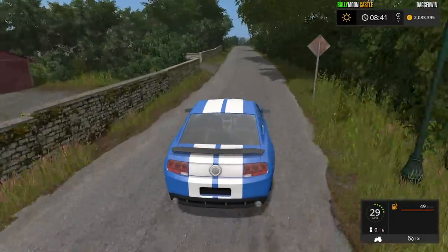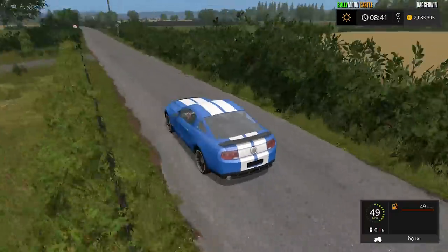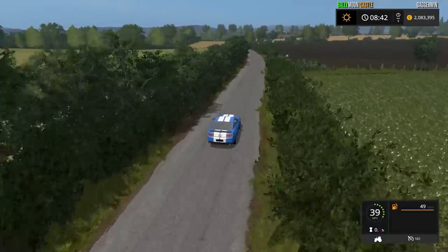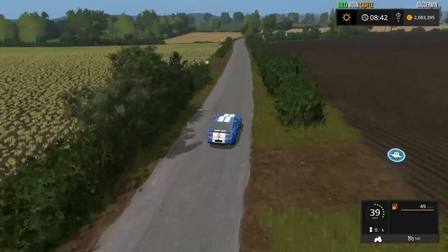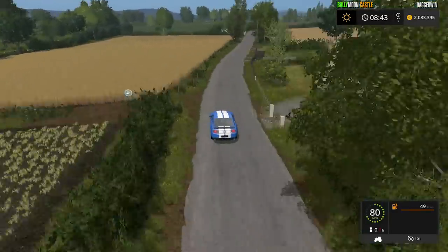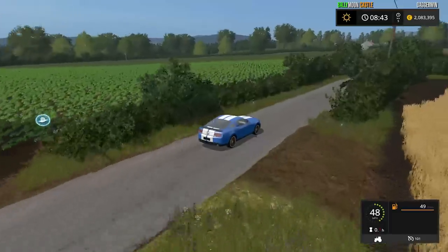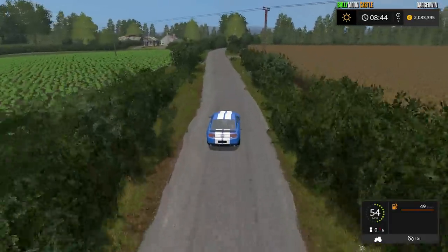The sawmill is the next place of interest. You can see the fields - loads of fields, many different crops. Every field seems to have a crop in it, so if you wanted to buy a field, more likely than not you'd actually have something to harvest. This is why we've got the Lizard Road Rage - so we can get about places fairly quickly. I'm going to be keeping the car; I think it will be very useful even though some people don't like it.